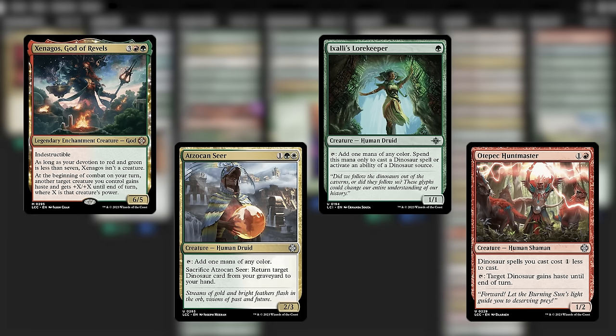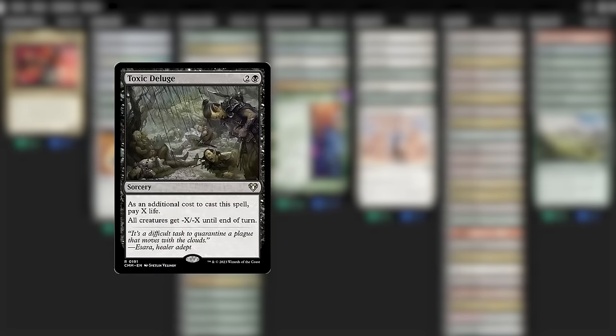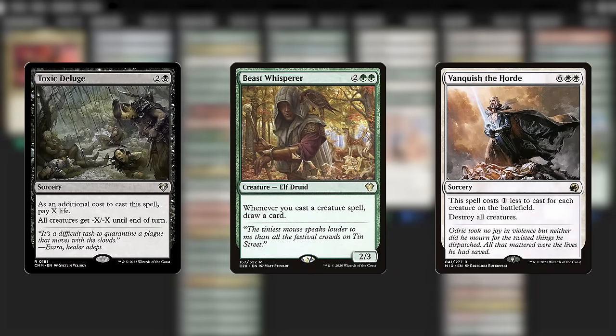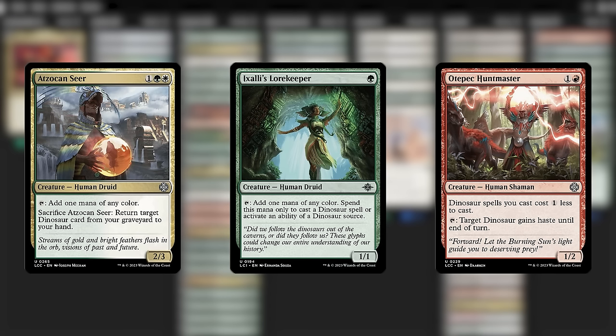I'll level with you — I'd want to cut some of these out of the deck anyway. Xenagos feels fine but it's just a little bit off here. As for the others, our strategy is already highly susceptible to board wipes, and we get so much into play so fast that people are actively searching for those board wipes. Mana dorks will also perish to enemy Toxic Deluges or Vanquish the Hordes. There aren't extra synergies off mana dorks here, so I was tempted to switch up the ramp effects and get ramp spells or mana rocks that won't go away to a random Wrath of God so we can rebuild more easily.